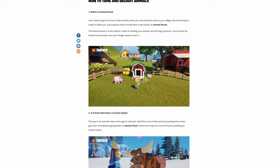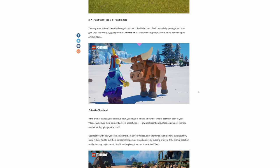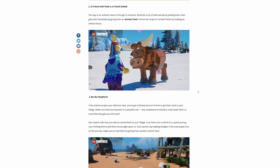So it looks like we're getting some new pieces. I'm not sure if we have to pay for those, so I'm going to keep reading the patch notes. The way to an animal's heart is through its stomach — gain the trust of wild animals by petting them, then gain their friendship by giving them an animal treat. Unlock the recipe for animal treats by building an animal house.